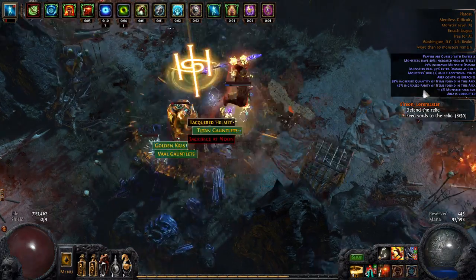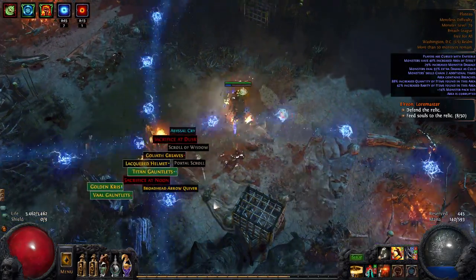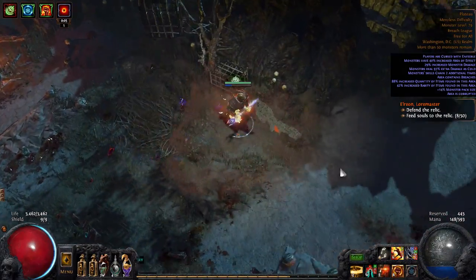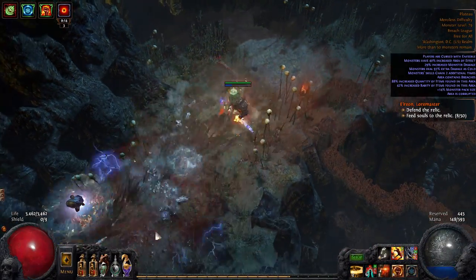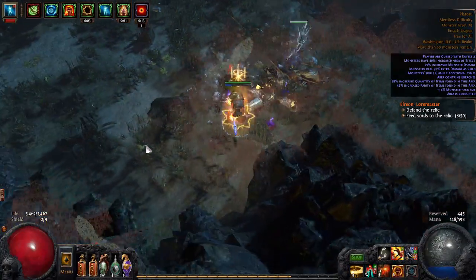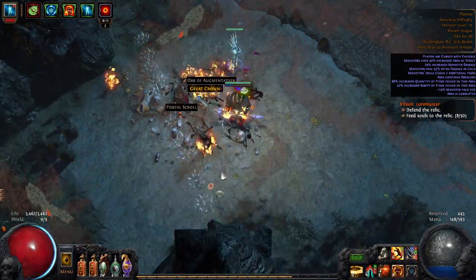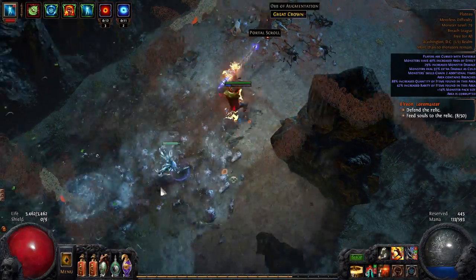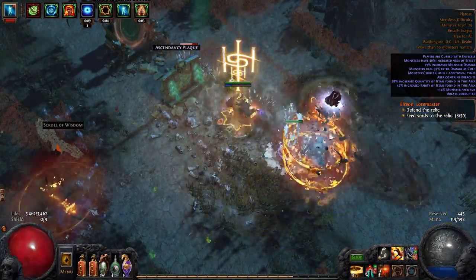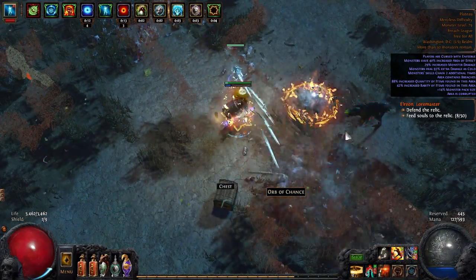This guy's hurting me — I might die. Let me go get some more charges. Got him. Anyways, so yeah, we did Wild Strike with Hegemese Era and it didn't work out — I'll explain why later. But I ended up basically doing a Sunder build instead with Hegemese Era. A lot of skills do work with this — this is just my favorite. You can do this with Sweep, Ground Slam — those are probably the three best options.